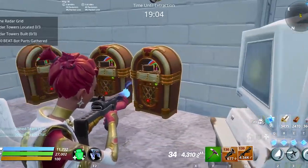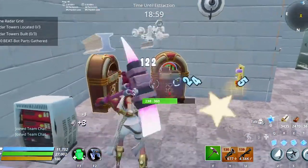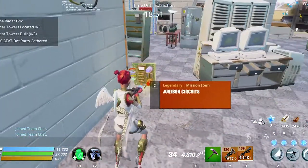This thing is what you are looking for. Go ahead and break it. After you break it, there is a chance that they drop a legendary sheet for you. If they did, collect the legendary sheet. If they didn't, ignore it and go find more to break.